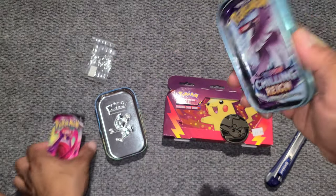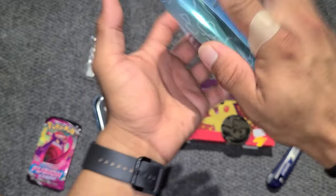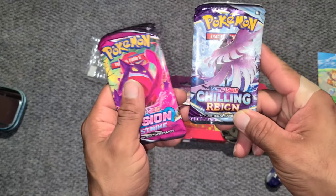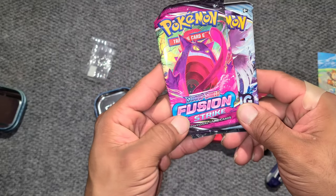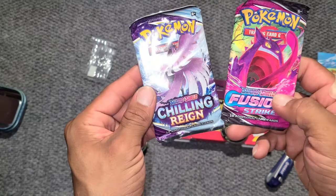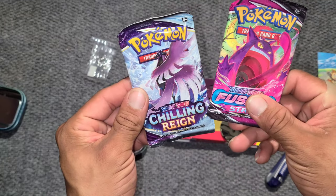Which packs do we get? They stuff them in these things. We get two packs — Fusion Strike and Chilling Reign. That's Evolving Skies and Fusion Strike? Chilling Reign, Fusion Strike. Let's hop into it.